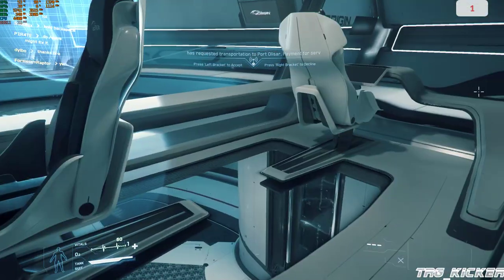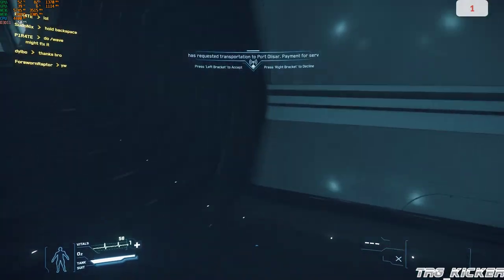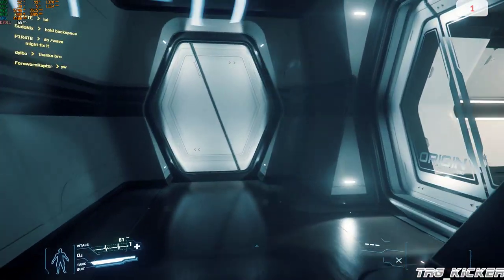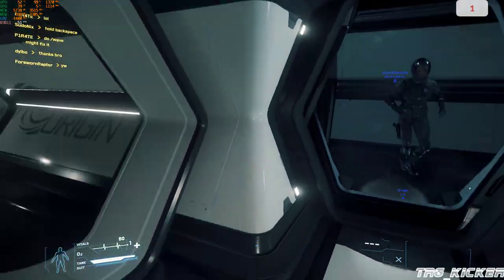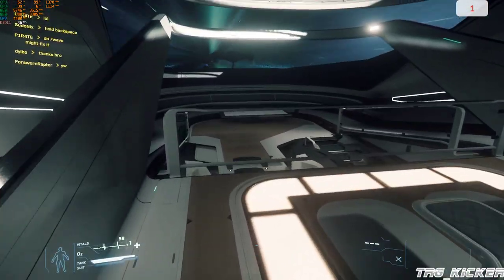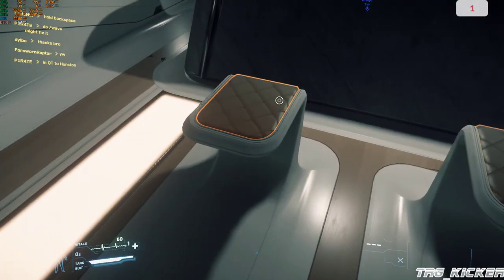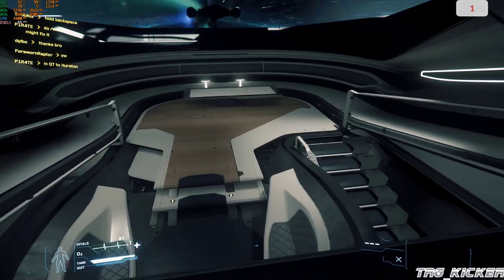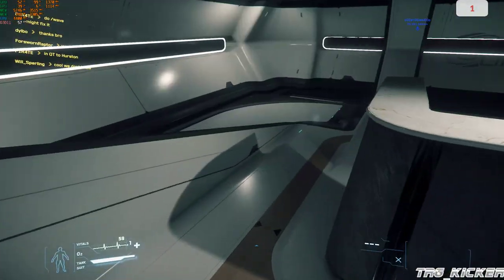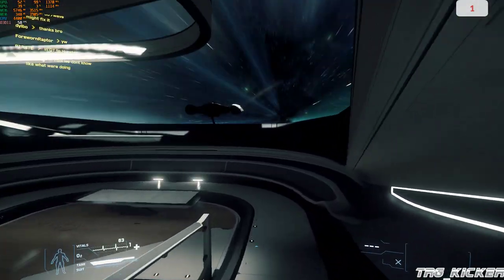Both of those are scanning stations. The two chairs at the helm allow you to enter remote turrets. This is the main relaxation area — you've got bars, have a seat, do whatever. You can look out the glass and see that we're still in quantum, which is kind of slick.